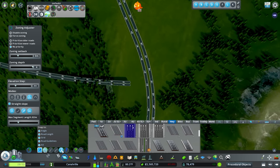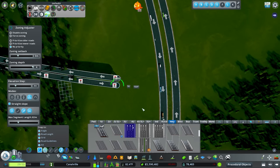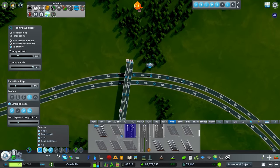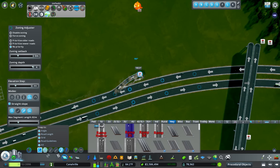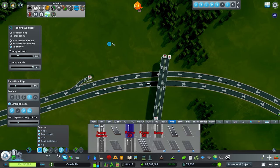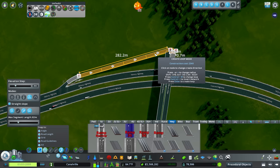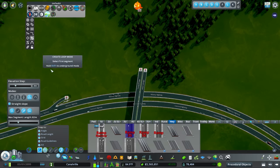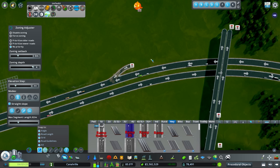Even though flyovers are better in this scenario, I'm going to show you how to do a quick trumpet interchange. Trumpets are super easy and really fast to throw together. You literally just grab your road and bring it to the other side — go straight and bring it up over here, same thing for this one. Then jump into your ramp, go to the freeform tool, come down here — this is really where the magic happens. You want to make sure your road is angled enough; the easiest way is with the loop mode within Network Multi-Tool.